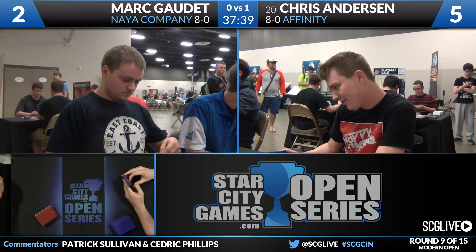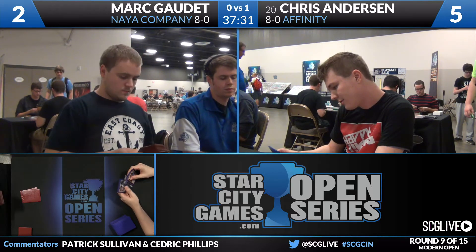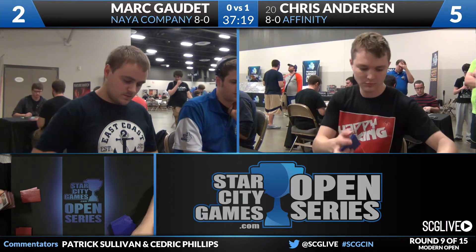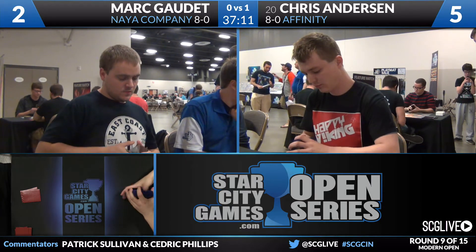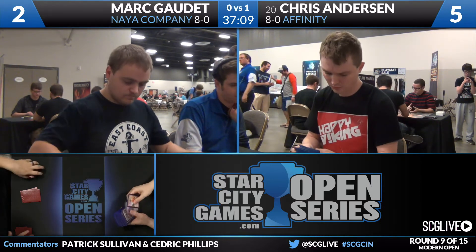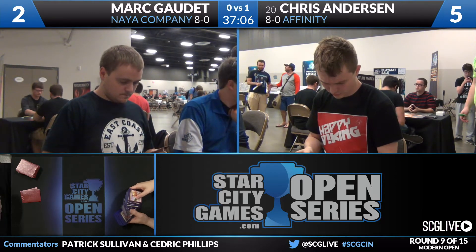Sideboard time. Gaudette's got S-Orchanist, Dramoka's Command, Kataki's War's Wage, four Feed the Clans, two Thalia Guardian of Thraben, two Choke, two Blood Moon, and two Stony Silence. Two Stony Silence and Kataki's War's Wage are great for the matchup. The copies of Dramoka's Command are also acceptable — two mana is a lot to pay to interact with Affinity, but Mark's creatures are so much larger. Feed the Clans is not ideal here since Affinity is more about answering the board, not a burn deck where you need life gain as a substitute for removal. Though with Chris playing a burn-heavy build, Feed the Clans is probably better here than in most spots.